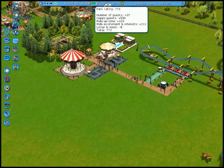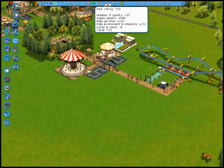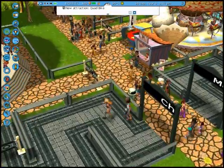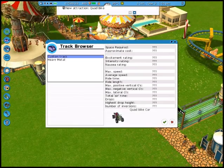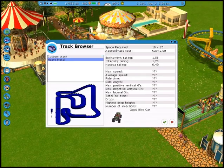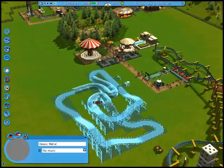Let's see — my rating is through the roof. Number of guests, happy guests, ride time, ride excitement, litter and vomit. Do I need to get another guard? Quad bike — ooh, that's an exciting ride. Are there any pre-made ones? There's heavy metal. Let's see — the intensity, the excitement, and all of this is low, and it costs three thousand. Might as well. Where to put this? I like not too close to everything so it doesn't block up the system.